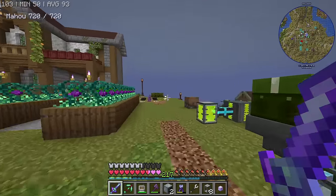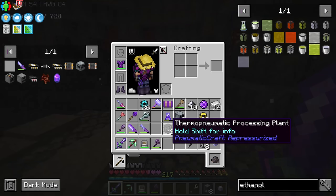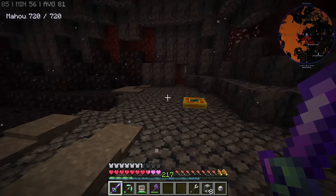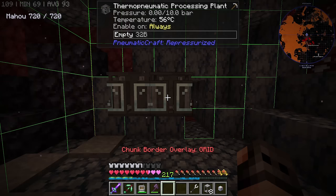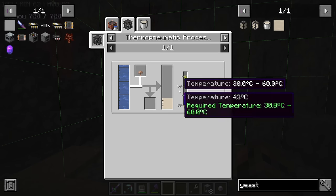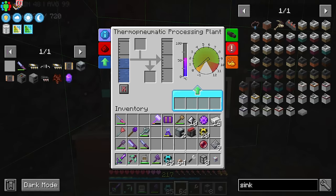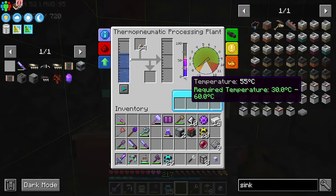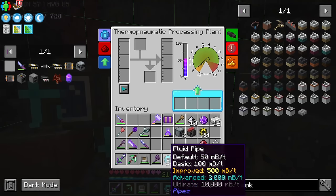I have made two thermo-pneumatic processing plants and one air compressor, but we don't actually need the compressor — we just need to have the processing plants. But it has to be done in the Nether, otherwise the temperature is going to be messed up. We provide one of them with water, and if we provide it with some mushroom, that should give us yeast. Yes, the temperature is good — the yeast is going to be extracted. And we put it inside the second plant.